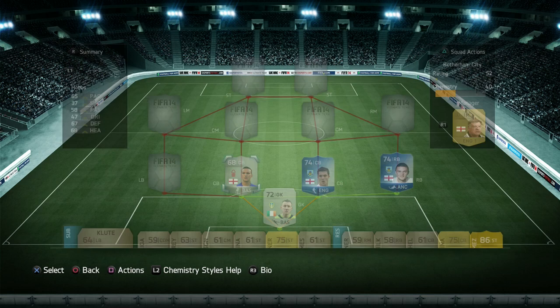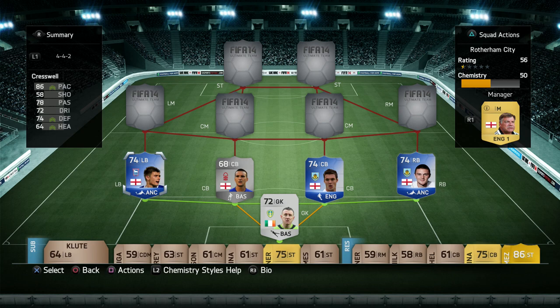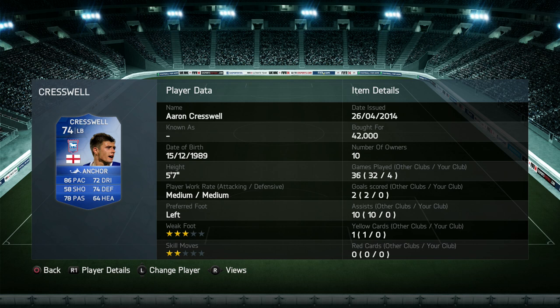At left back we have one of my favourite players — he'll probably be a Premier League signing next season. It is Aaron Cresswell. Superb player, 42k. He gets forward as much as he can, and even with medium attacking and medium defensive work rates, he is a really good player.